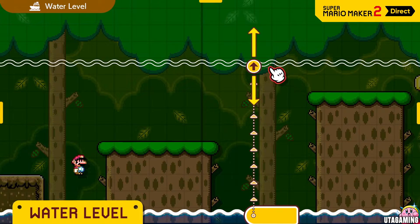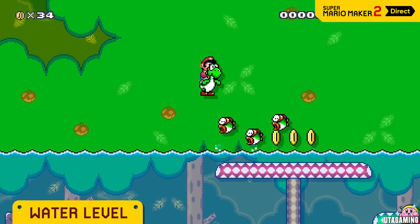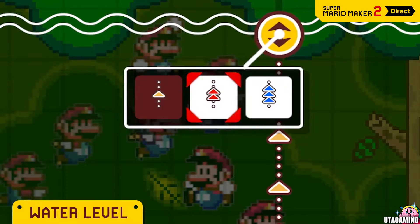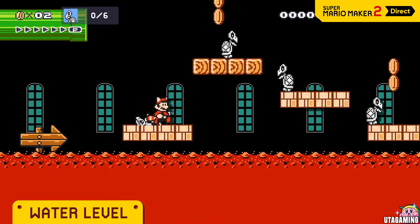In this course theme, you can freely set the water level. Maybe half the course should be underwater, or maybe the water level should change over time? You can select from three different speeds. And water isn't the only thing you can flood a course with.